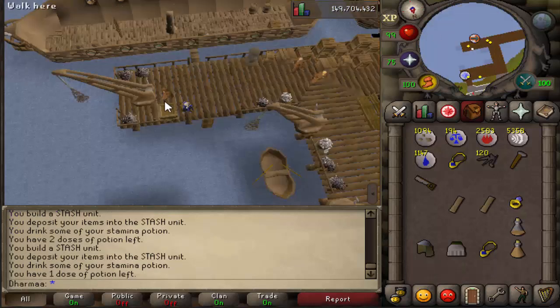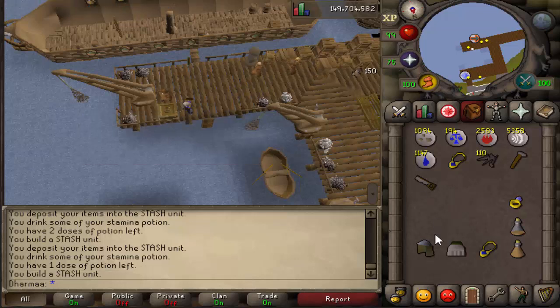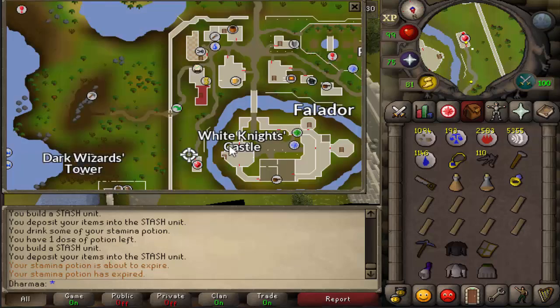Next, make your way over to Port Sarim, right by the monks of Entrana. There is an inconspicuous crate. Build it. For this one you need a coif, a steel plate skirt, and a sapphire necklace. Pop them in.